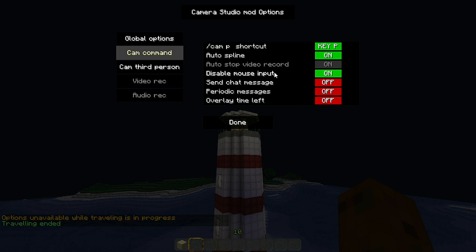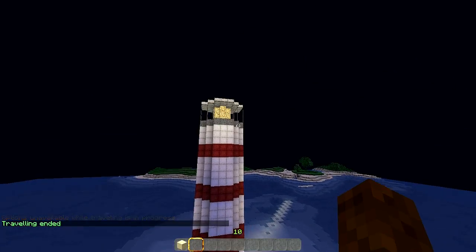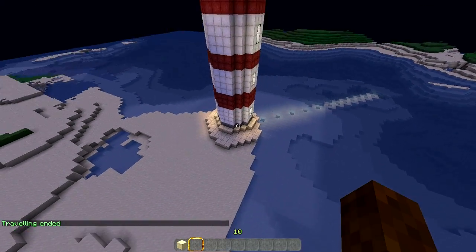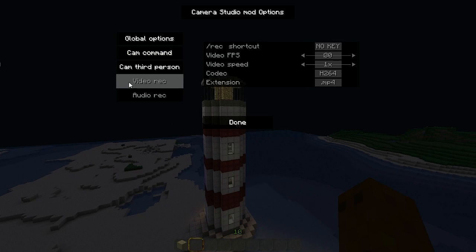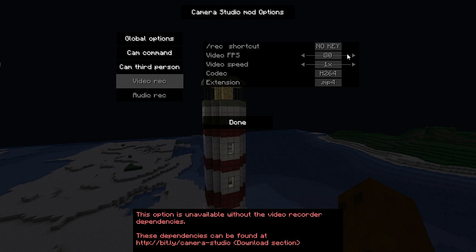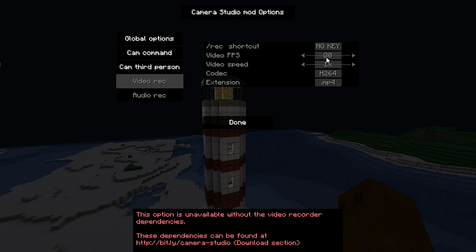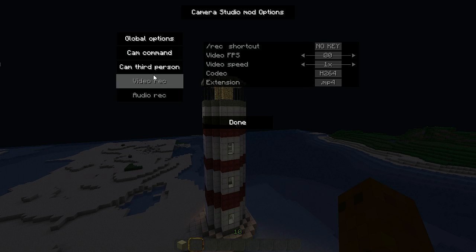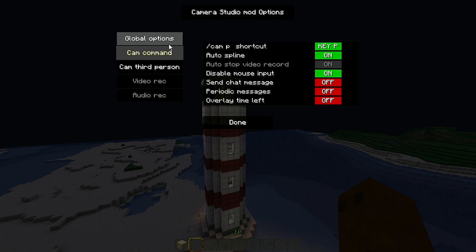There's also 'disabled mouse input' — so say you're halfway through a cinematic and all of a sudden you drop your mouse down, it would correct and start going around and coming up, making your timing a lot harder. These options are grayed out for me because I use FRAPS, so I don't need them. I can use third person camera so I don't really need them either.